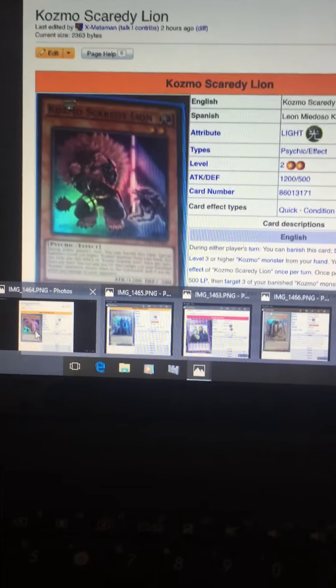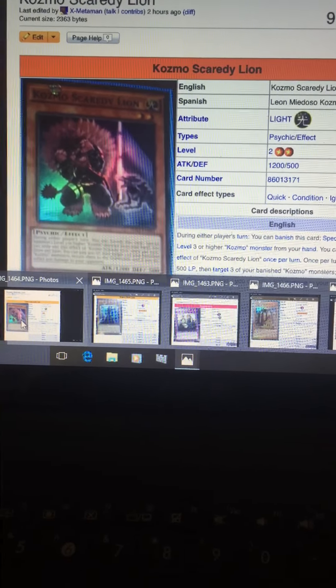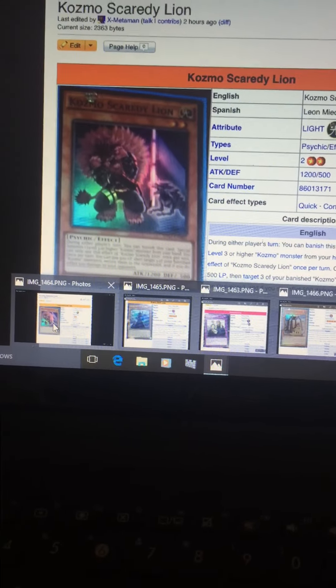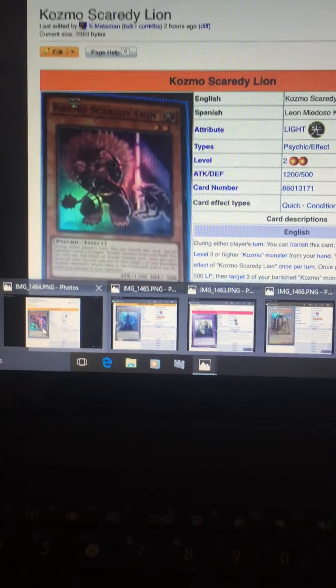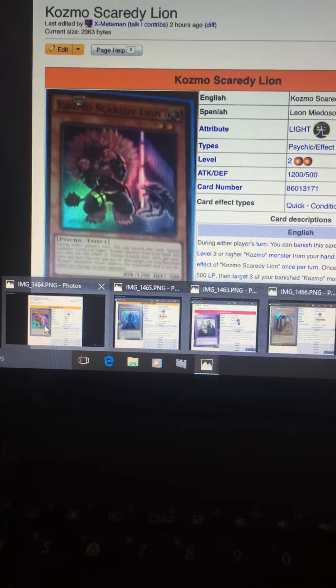And Scaredy Lion isn't really that good, because like I said, you need your stuff in the banished pile to control the game because it makes Cosmo Town work. You don't want your banished resources going to the graveyard — you need those banished monsters to win and control the game.